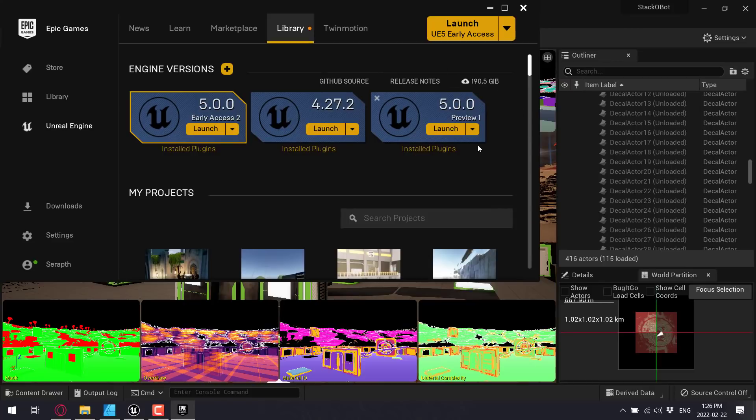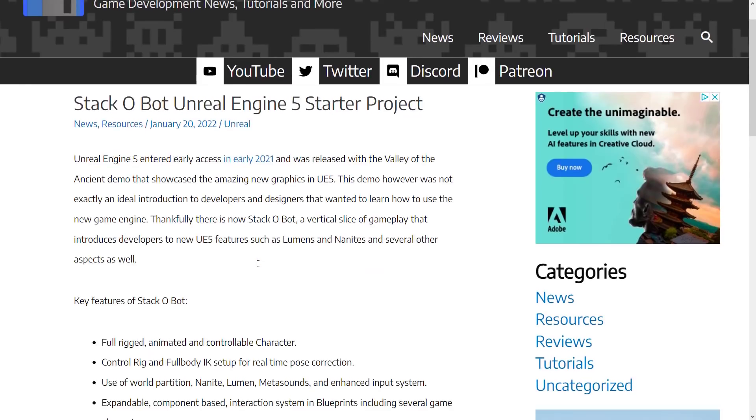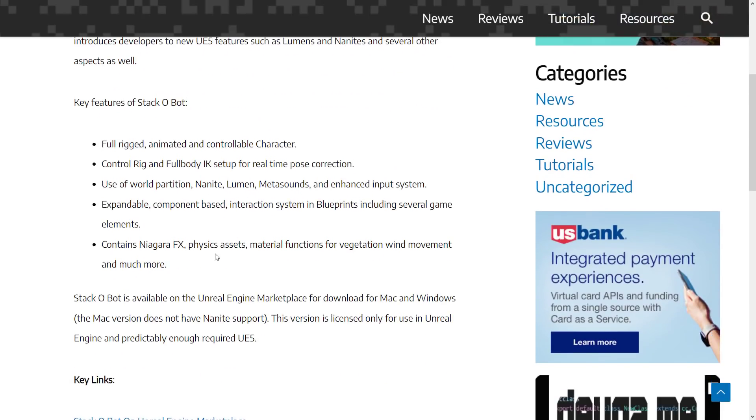It is available now as Preview 1 if you want to check it out. I did a video on Stackobots in the past — it walks through what it's all about and breaks down features including Nanite, Lumen, and MetaSounds, all being used in that example. It's probably the best onboarding experience right now for learning Unreal Engine 5.